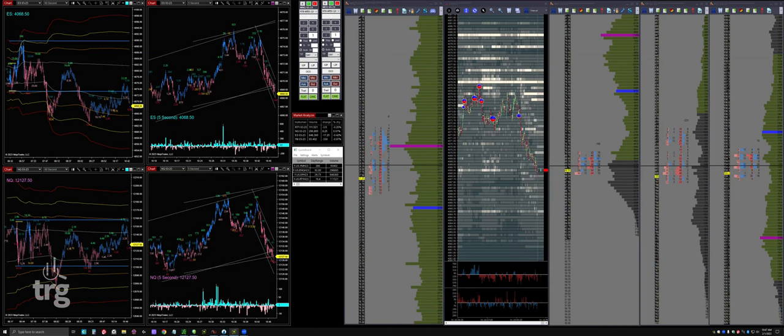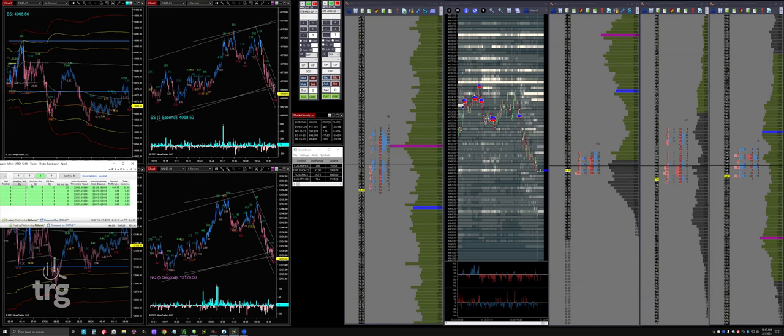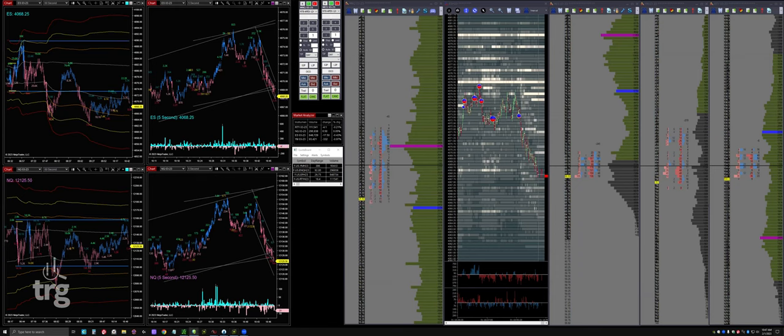The best place to look for that - net position, working sell, working buy. If you have the little dashboard app with those fields, it's very easy to see what's going on and avoid that happening to you.